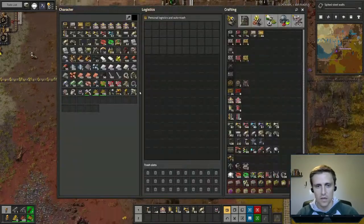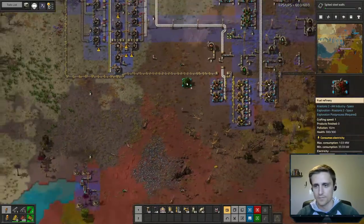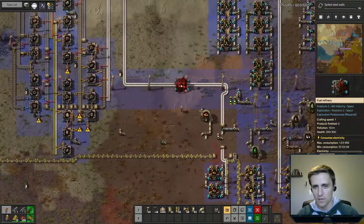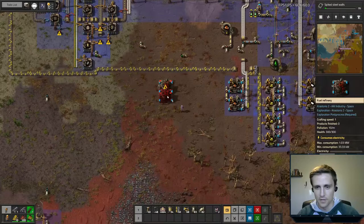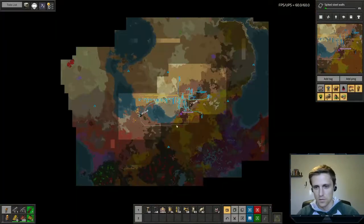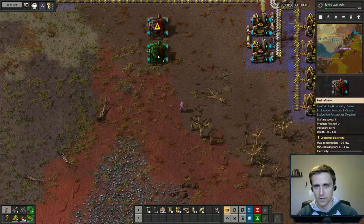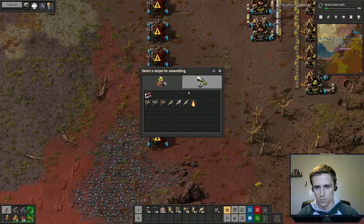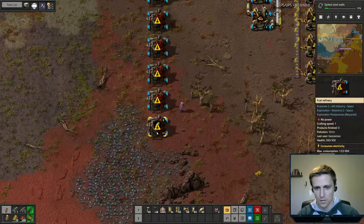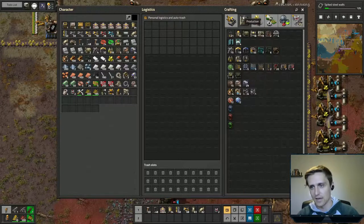We'll let this run a bit, and in the meantime we are going to work on getting that sweet rocket fuel done. We want to leave a little bit of room because this is going to take some space, so we're going to do it down here. We might end up building over this rare metals patch, but we have more up here so it's okay. These are going to be our fuel refineries for our rocket fuel.